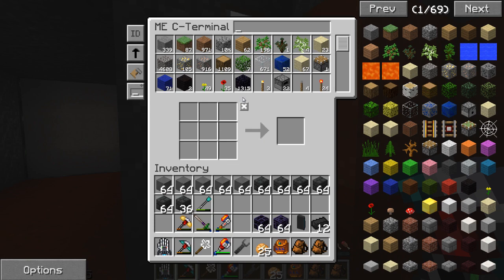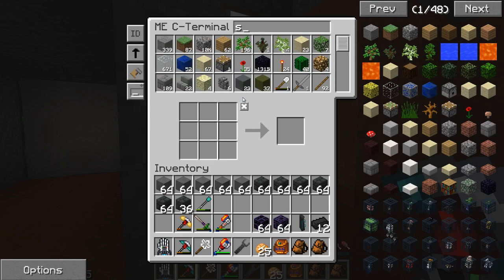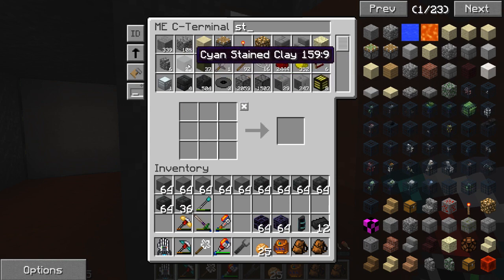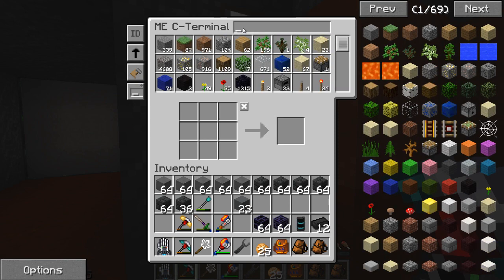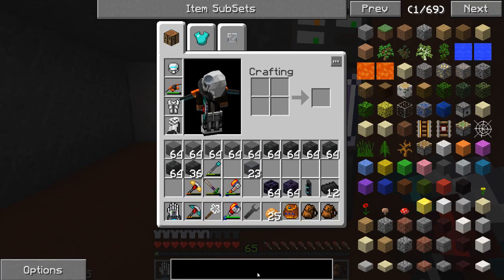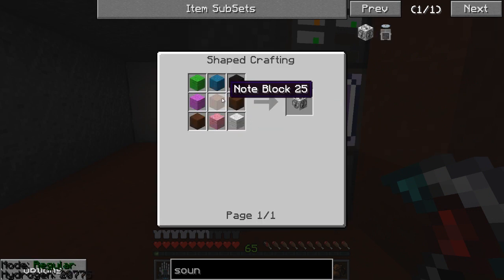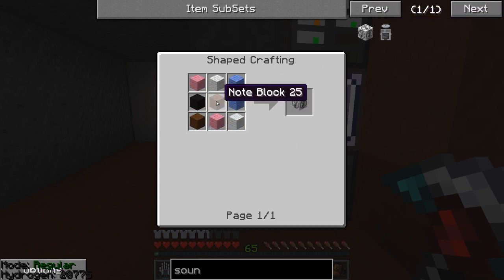I also think I want some cyan stained clay — I don't have that much left. Oh yeah, that's another thing I forgot to do: I wanted to make a sound muffler. I've been meaning to make one of those — you guys mentioned I should. Wait, did it just get quieter by clicking on the sound muffler? That's interesting.